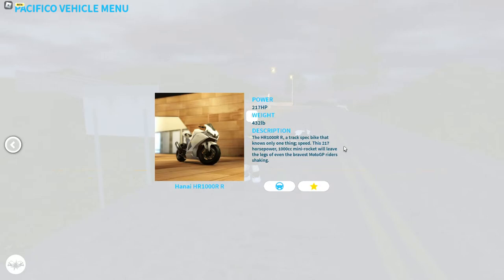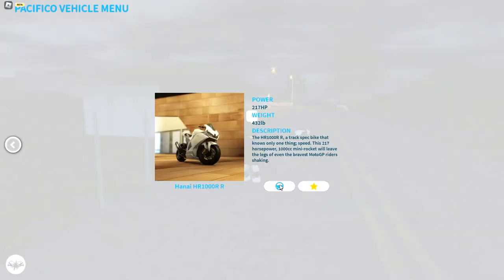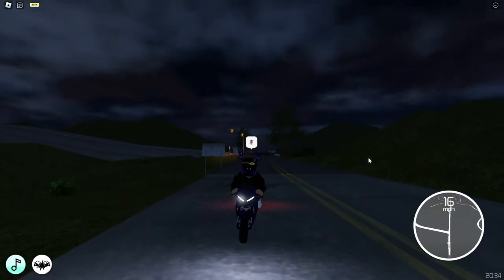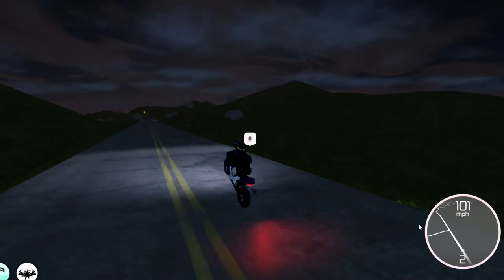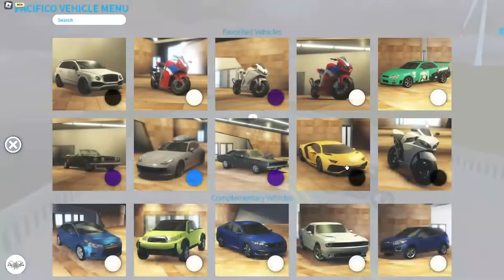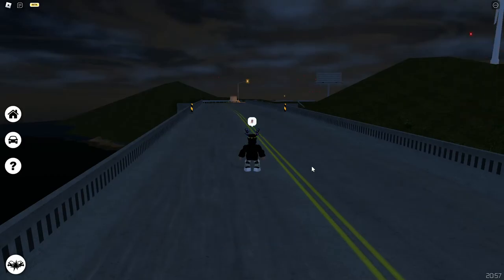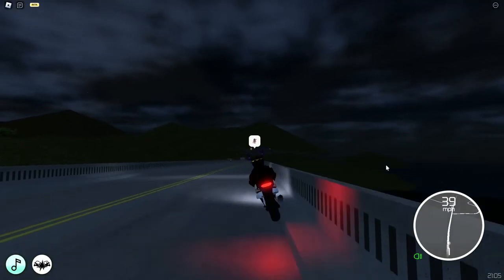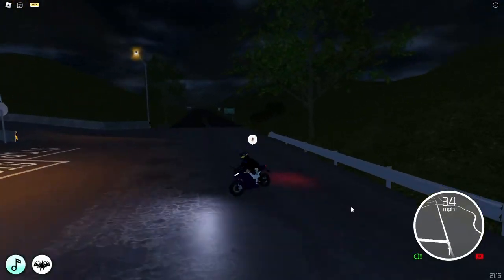We've got four more bikes. The first one is Hanai HR 1000R — with an extra R at the end, which means it's a race motorcycle, so it's not street legal. It does have a headlight but cannot indicate left or right. It can do a wheelie, and the top speed is 225 miles per hour. There is also a street legal version without the extra R — it has a headlight and indicators, can do a wheelie, and goes around 200 miles per hour. A bit slower, but still pretty fast.